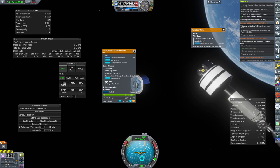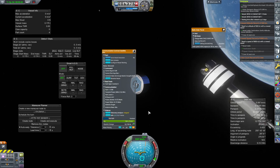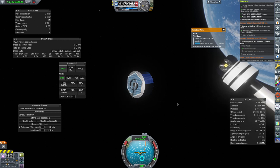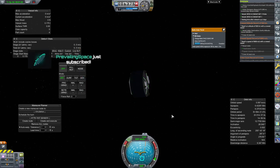Shouldn't there be a deploy button or something here? What am I missing? Active, enable, science, telemetry, and electric charge — yeah, we know about that. Open all of these up — where's the deploy button, yo? Am I really that dumb? Can I just not see it? That's not working.